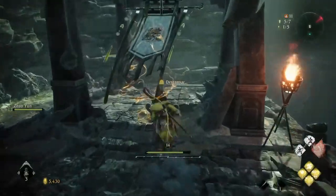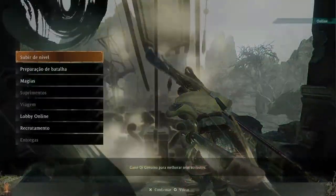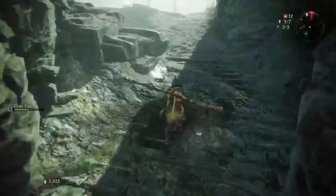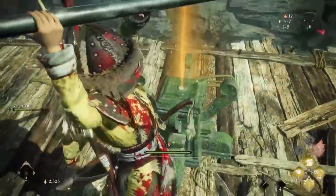You get your first Dragon's Cure Powder in the side mission Shadow of the Sacred Mountain, unlocked right after completing the main story quest Fall of the Corrupted Eunuch. Shadow of the Sacred Mountain is one of the best missions in Wo Long: Fallen Dynasty, where you can endlessly farm Dragon's Cure Powder.